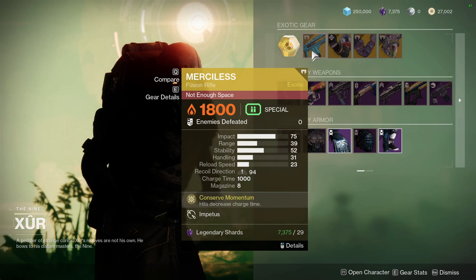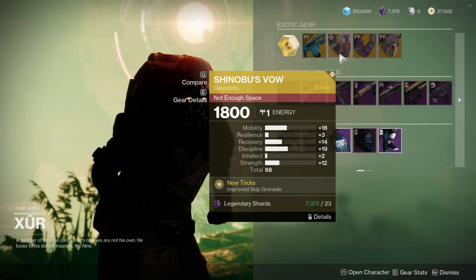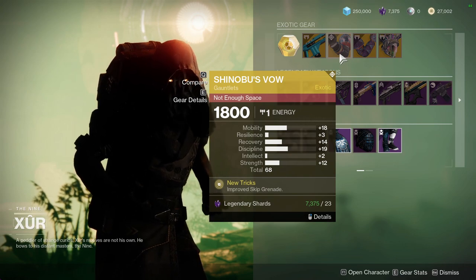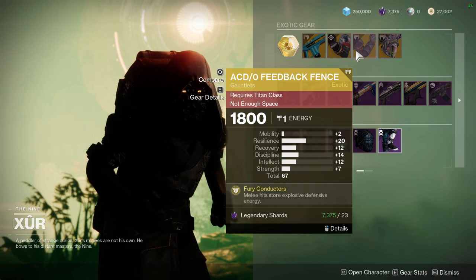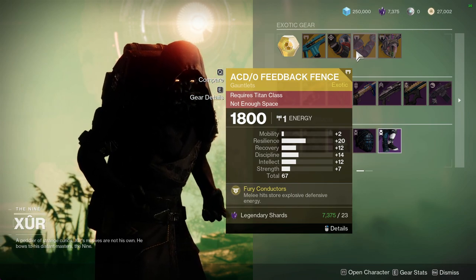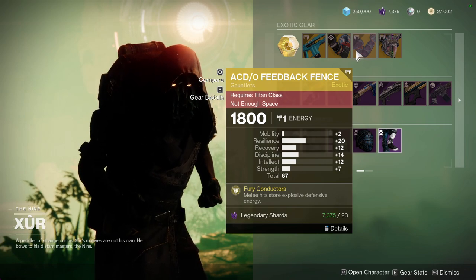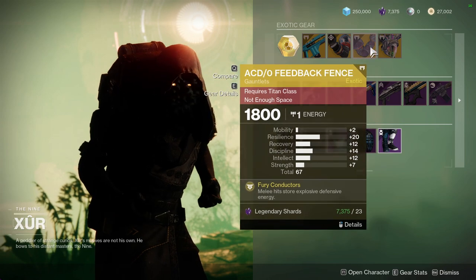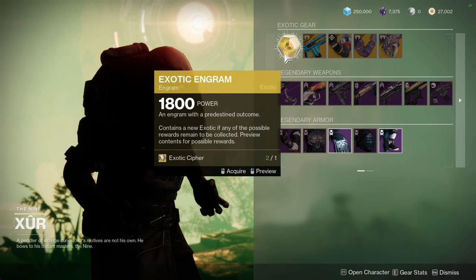For the exotics, we have Hawkmoon with Moving Target and Dead Man's Tail with Subsistence. We also have Merciless — if you don't have any of these, just pick them up. Shinobu's Vow: I don't like skip grenades so I don't really care for it, but the roll on this is actually really good — 20 Resilience is nice, 12 Recovery isn't bad but I'd bump it to a plus 10 for a 22, giving you a 20/22/14/12 roll — ideal for PvP. I actually did pick it up. Crown of Tempest had way too high Mobility, and I already picked up the exotic for this week, though I'm still not sure if I like it.